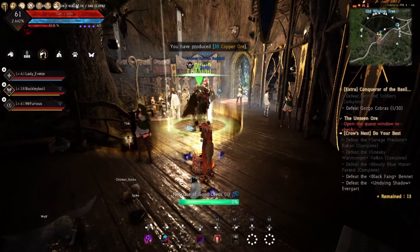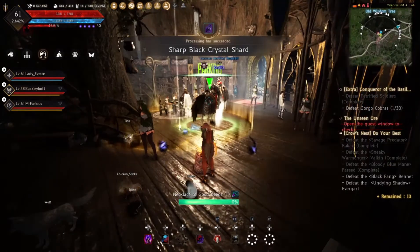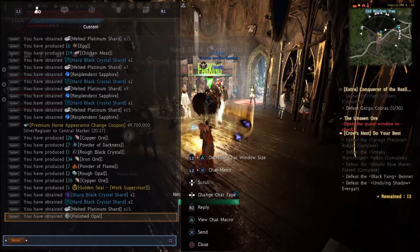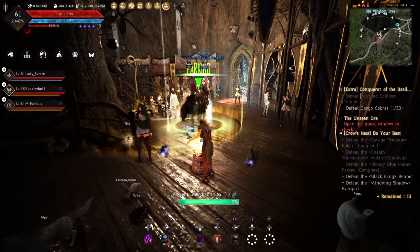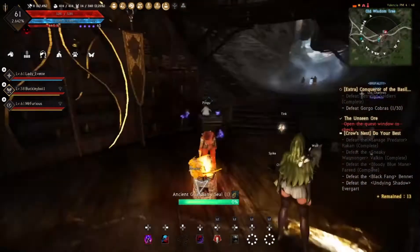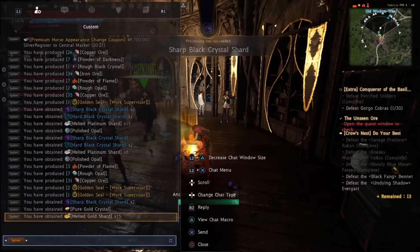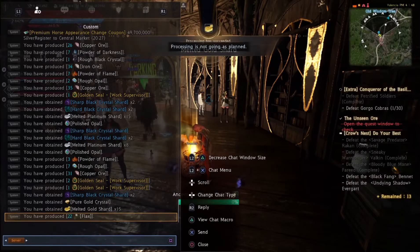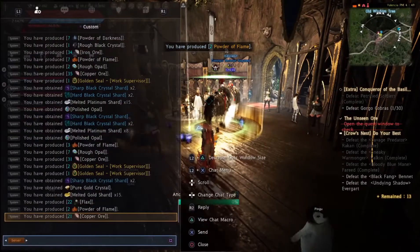You can see I'm getting some polished opal and some platinum shards. Next up I'm melting down the ancient guardian seals. Again, you can enhance them if you want, but I'm getting some sharp shards there, which is very important for enhancing — especially if you're doing a lot of weapon enhancing, you're definitely going to need those.